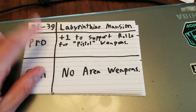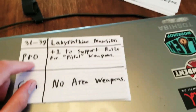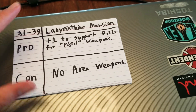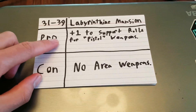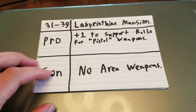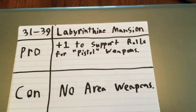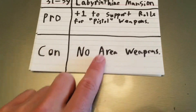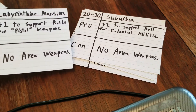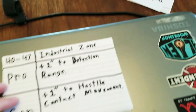Labyrinthine mansion. I have a lot of stuff from Mansions of Madness — the original version of the game and the Wilderness expansion — so I built a really dope mansion and had a great game on that. I took pictures but didn't record it. On that one, you get plus one to support rolls for pistol weapons, because you'll probably be getting in close. But no area weapons. A lot of these places with lots of buildings or possibilities for civilians, we're going to say no area weapons, which makes it a lot more difficult.